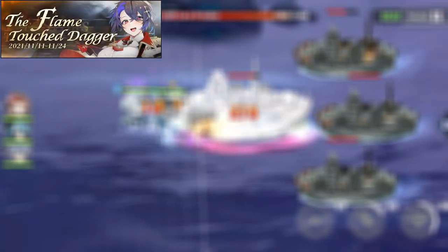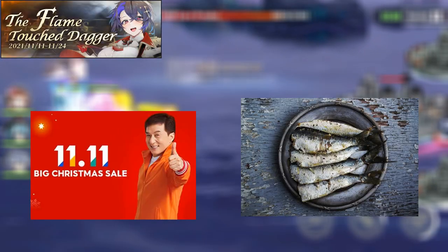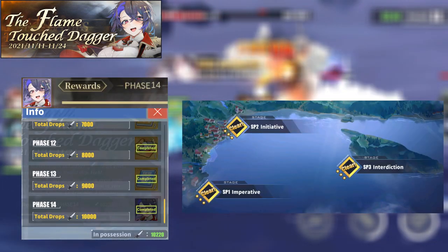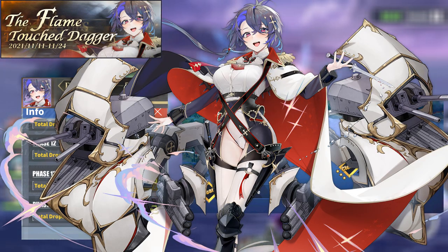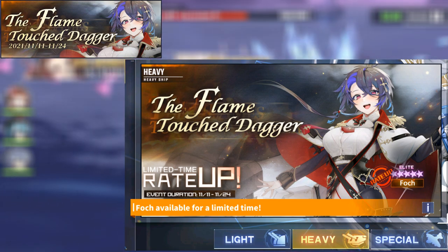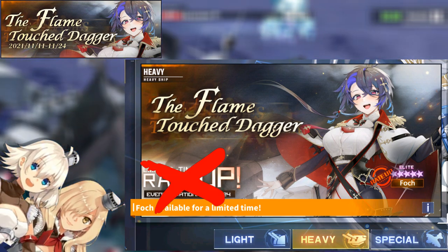The Flame Touched Dagger event will be from November 11th to the 24th. In this event, you have to accumulate points by completing SP maps to get Fosh. Although you can get her via construction, I don't recommend spending a lot of cubes, since the odds are small and rate up is a lie.